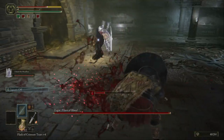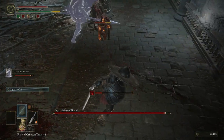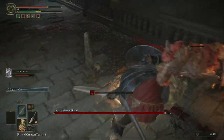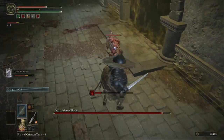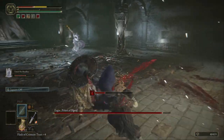What you want to do is summon someone to keep them occupied. The first thing you do is kill the hounds because they're going to be in the way and they take a lot of life.